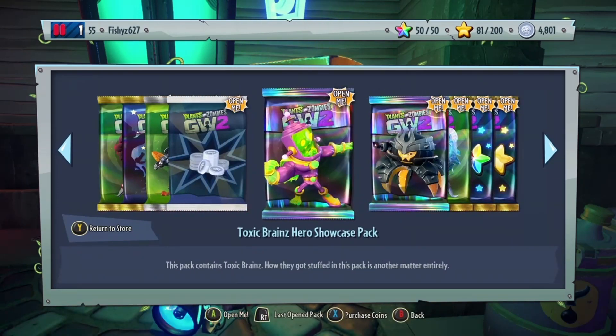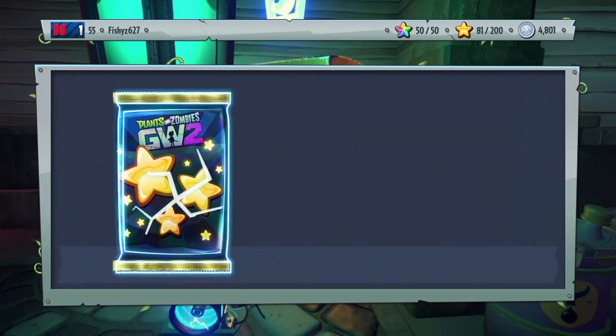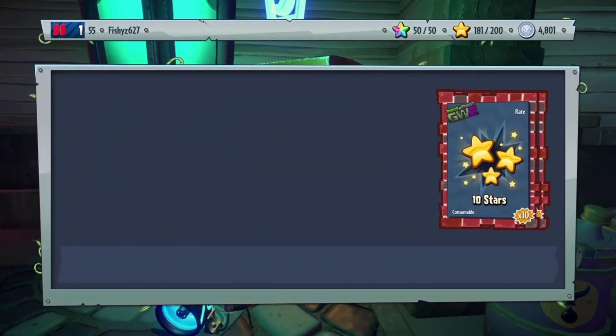I think what we should open up next is the Stars packs. We'll open up some Stars because there's nothing left — like, you know, that's like base stuff.